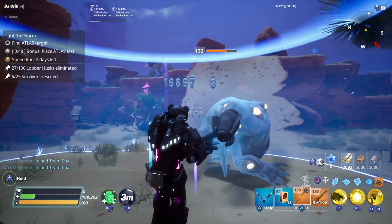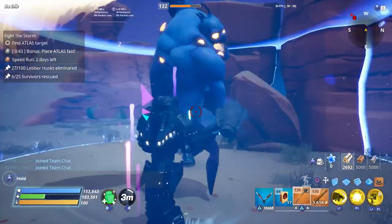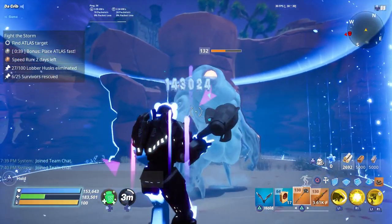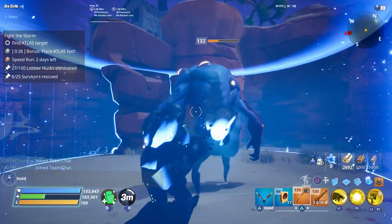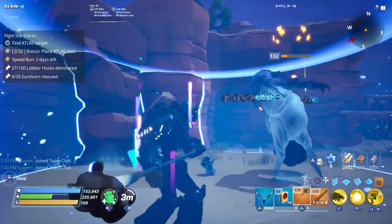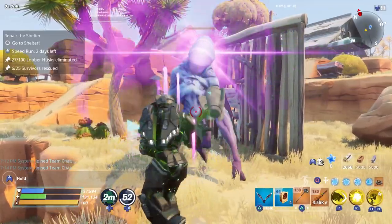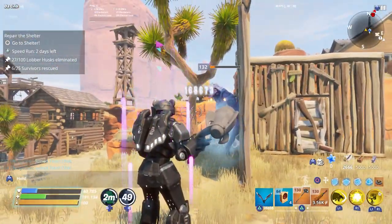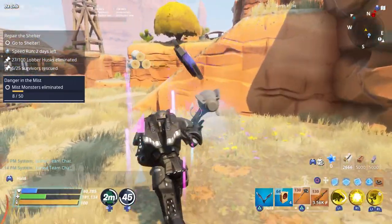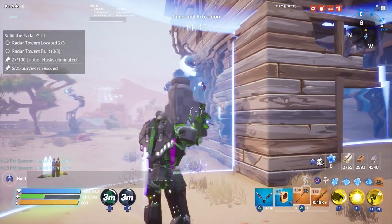So with our current loadout, our affliction damage deals 168,000. We did 140,000 damage that time — so you should be able to kill him within about three or four hits with your regular attack if you have Deadly Blade Crash in your support team. I also want to show what it looks like against the blaster — and we were able to kill him with just one regular attack, thanks to the affliction damage. So it only took one hit to kill the blaster.